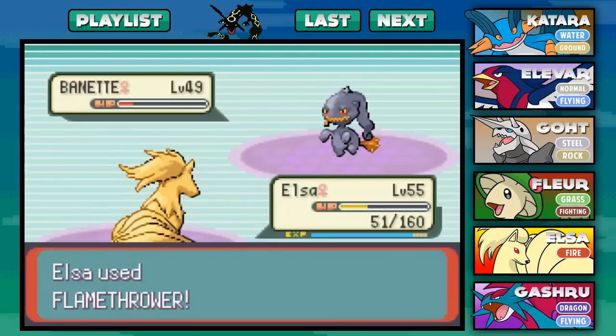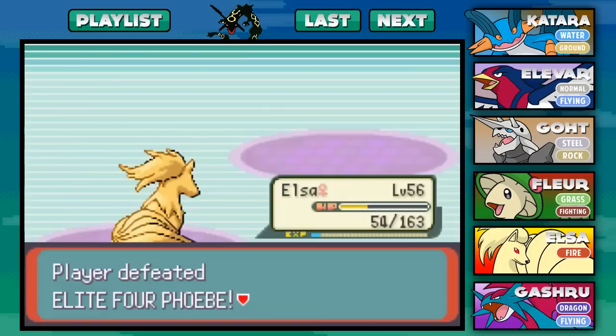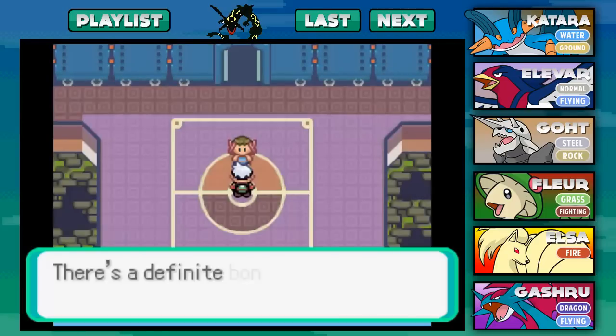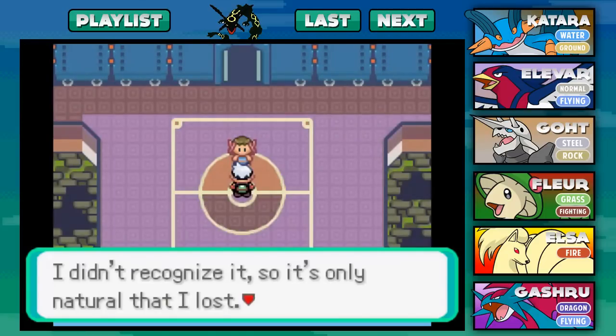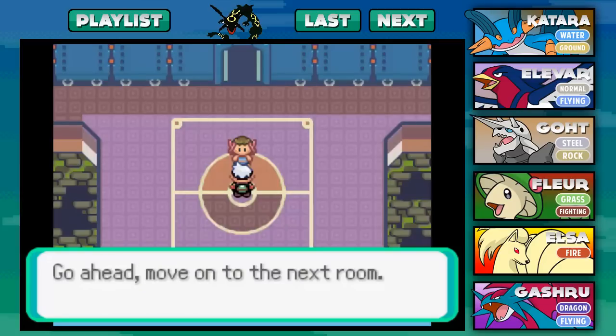With that, we took down a Banette and Elsa is kicking some serious butt. Gastrodon and Elsa kind of putting it on their backs and doing some great stuff here. We defeated Elite Four Phoebe! We got 5100 for winning. Phoebe says: 'Oh darn, I've gone and lost. There's a definite bond between you and your Pokémon too — I didn't recognize it, so it's only natural that I lost. I'd like to see how far your bond will carry you. Go ahead, move on to the next room.'